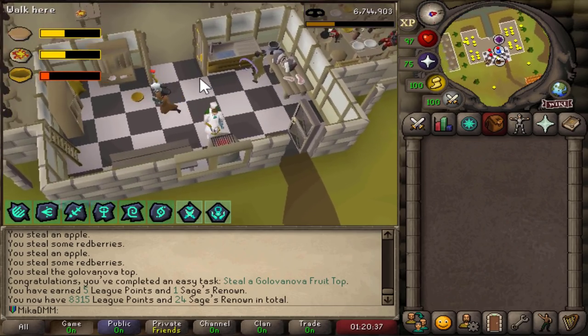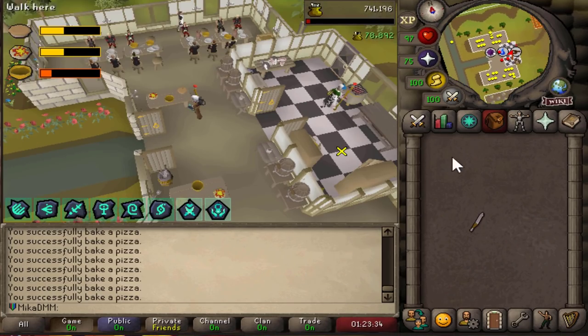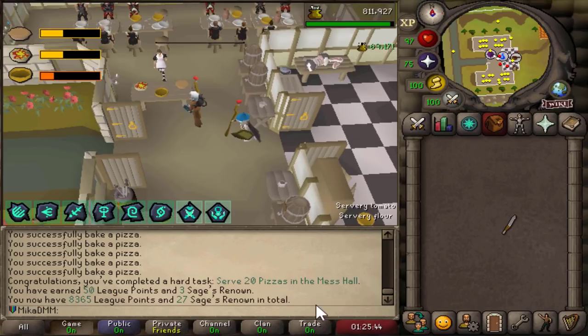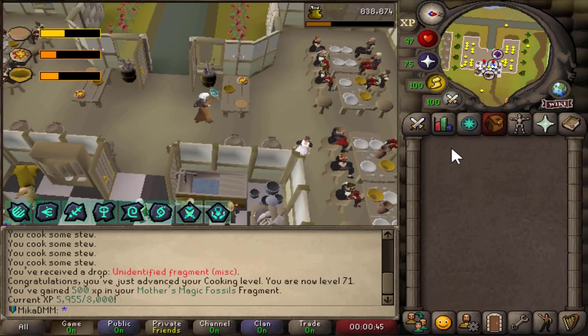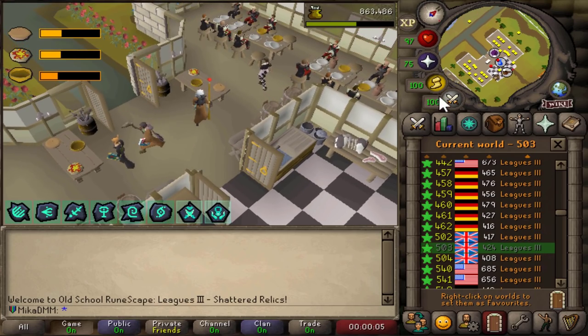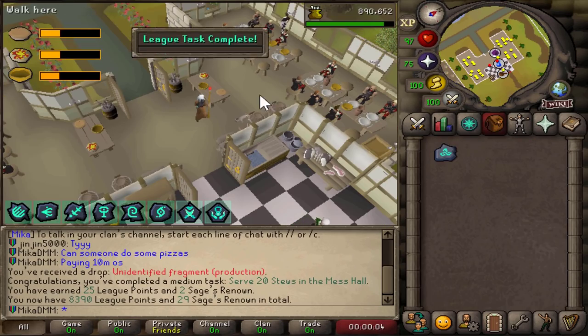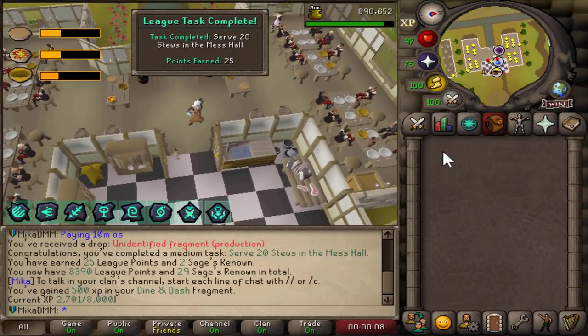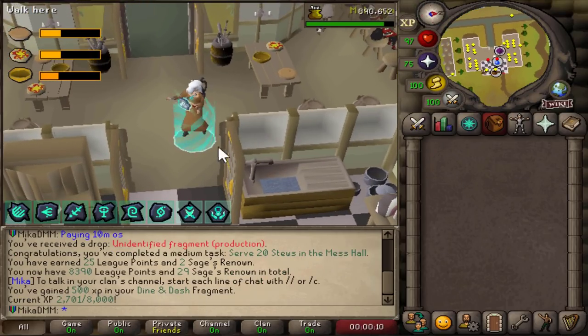Let's do some mass tasks very quickly. Could actually be pretty decent — 78k. That is another 50 points, easy. Did I get a fragment from that? Nice, 30% go fast. Oh, it went down — disaster. Oh my god, this is the hardest task in the league, straight up. But there it is, we got a production dine and dash. Beautiful, let's move on.